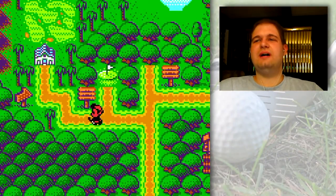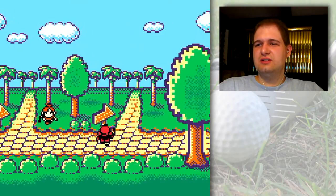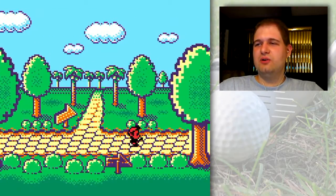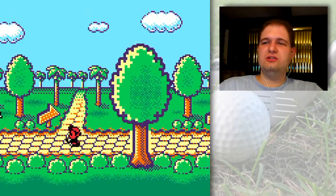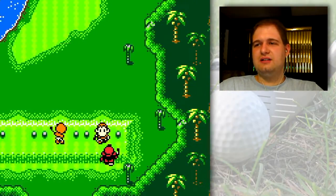Hello everyone and welcome back to the walkthrough! I think what I'm going to be doing here is side questing. So let's go over to what is the driving range. All these are in the same order as all the other clubs, so you always know which pathway leads to which particular area you're looking for. So yeah, driving range first.